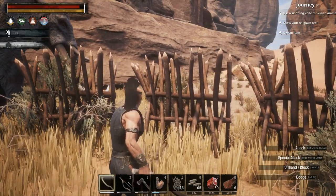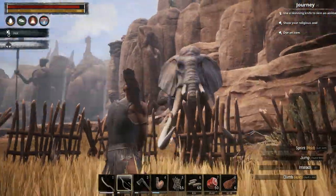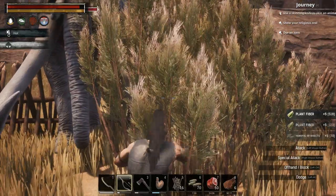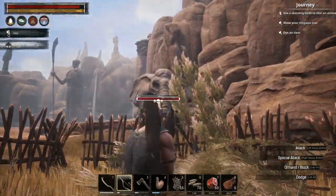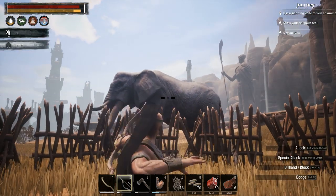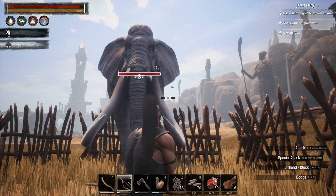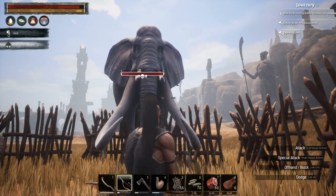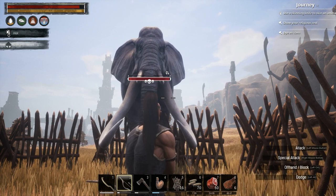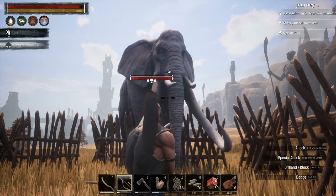That would be him attacking. That is his charge which he could not perform because I am behind the palisade walls. We want him to come towards us — if he doesn't have the bleed effect, just move to one side or the other until the bleed effect icon appears above his health bar. He's now focusing on me — there we go, the bleed effect icon is constantly above his health bar.